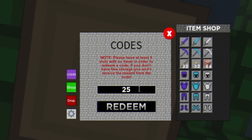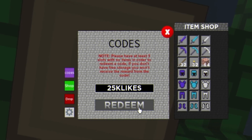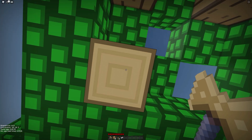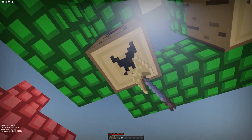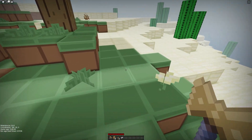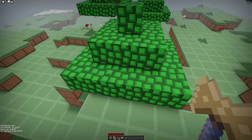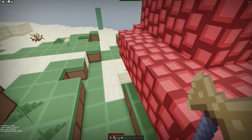For now that's the only working code. However, there will be a new code releasing at 25,000 likes, so we can expect to see '25KLIKES' in the future. Try that one out — it's probably invalid right now. The game is less than 1,000 likes away from that goal, so as soon as it comes out you can find it on rblxcodes.com. By the time many of you are watching this, the game has probably already hit 25k likes.